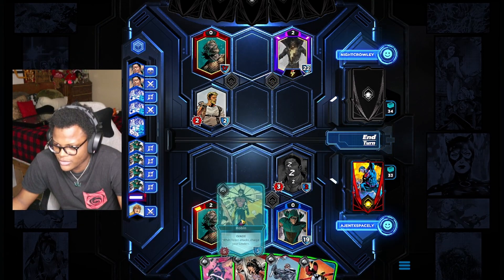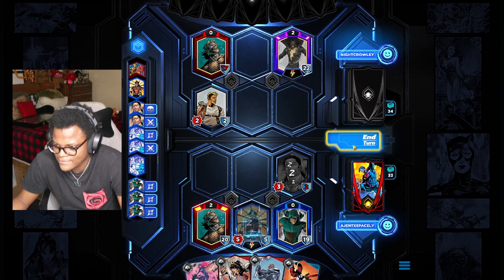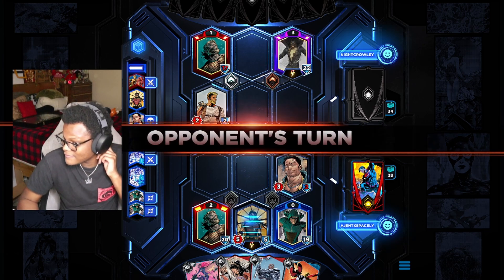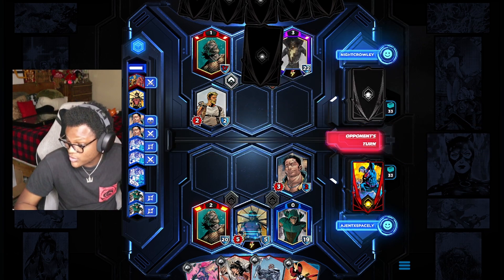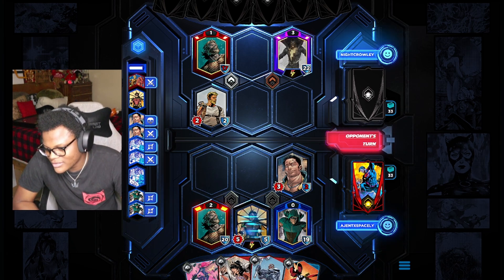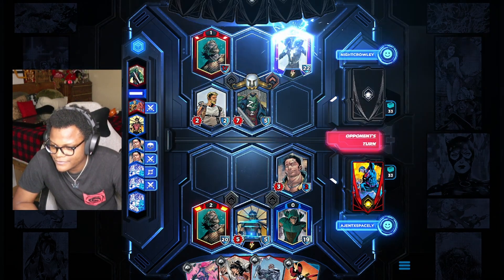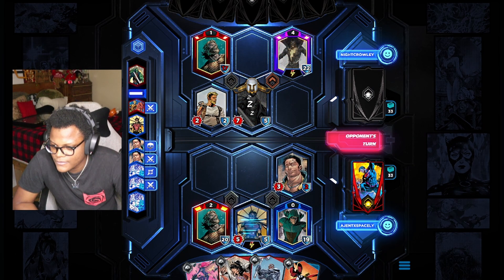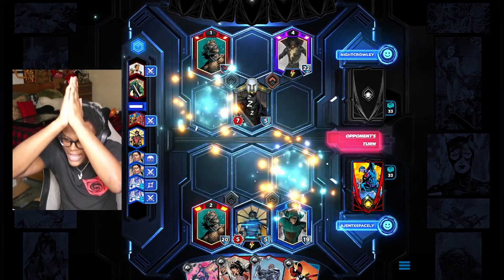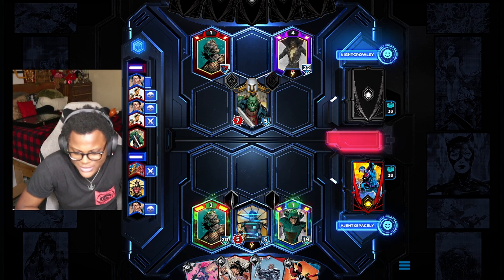Guess I'll play Robin now. There's a high chance that Robin lives — I could get ritual sacrificed, whatever. Steel, Steel, Hippolyta, Frankenstein. No ritual sacrifice, please. Let's go. It curves, it curves.